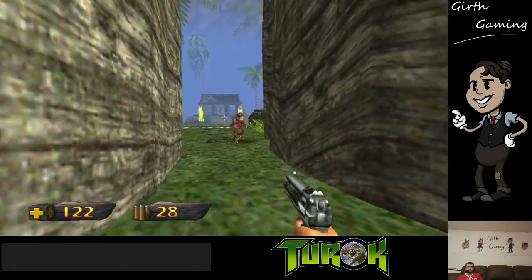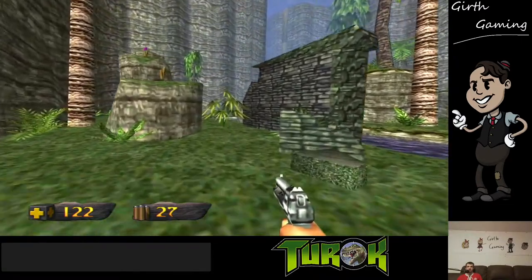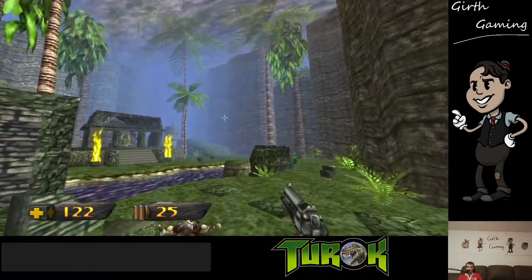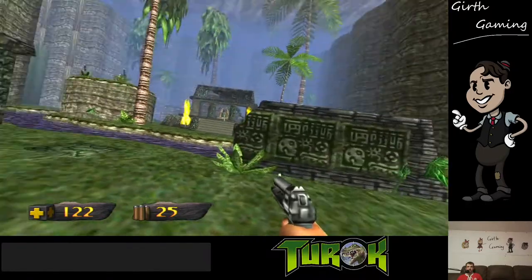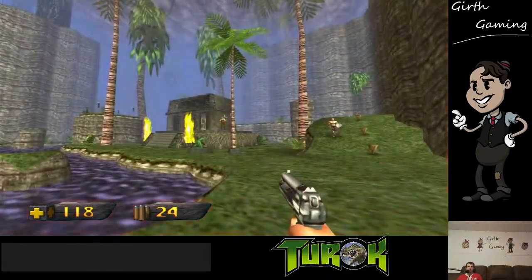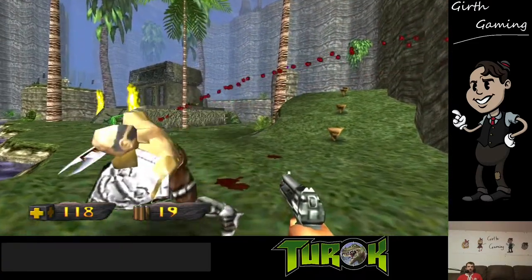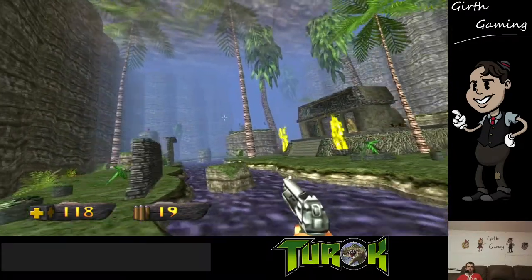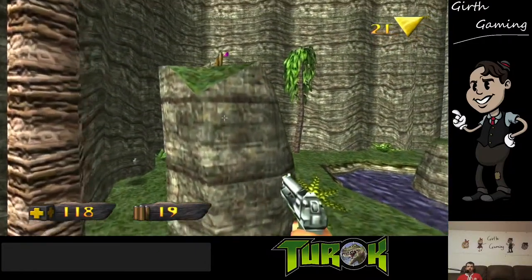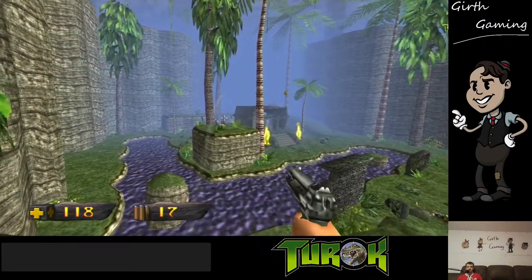Turok 2 is also really good — I'm gonna play that at some point. I have that on the Switch too and it looks really good like this. Oh, I don't have to push B to jump, I can use left trigger. I like this one when they choke — as a kid it was like, holy, that's so aggressive. I played this when I was like a kid.